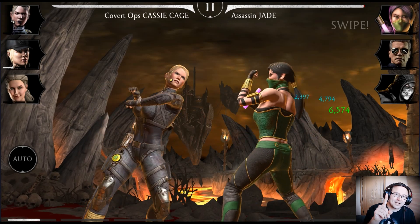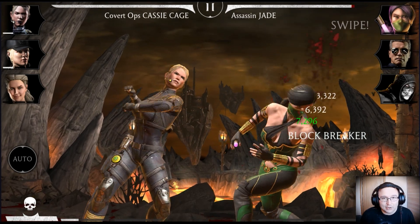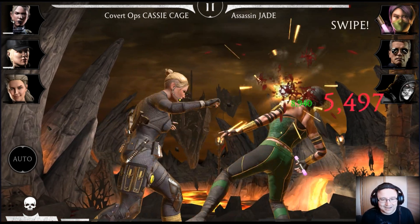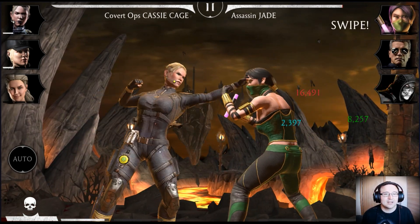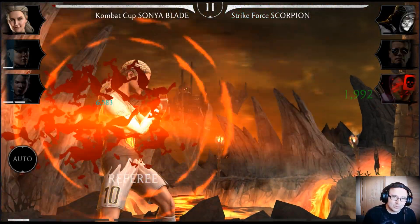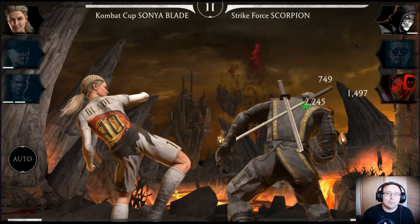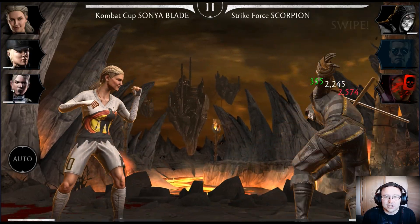If you have Covert Ops Cassie, Combat Cup Sonya, and Combat Cup Johnny all maxed out, you can beat it. First, you have to max a specific talent in the offense section. It's called the That Mark technique. What it does: combo enders have a 25% chance to apply That Mark to the opponent for 20 seconds.